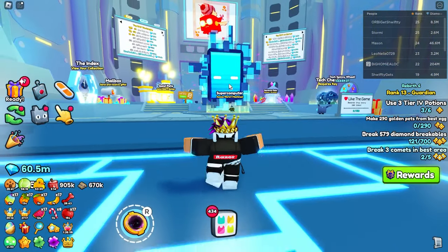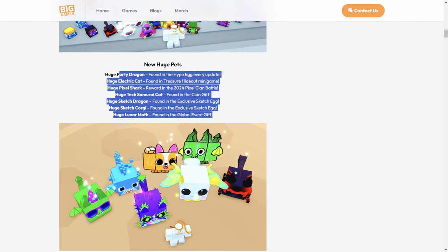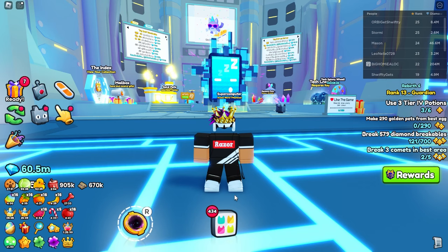Let's check the update log. Under new huge pets you can see exactly how to get each one: the Huge Party Dragon is found in the Hype Egg, the Huge Electric Cat I already showed, the Huge Pixel Shark is rewarded in the 2024 Pixel Clan Battle, the Huge Tech Samurai Cap is from the Clan Gift, the Huge Sketch Dragon and Huge Sketch Corgi are from the Sketch Egg, and the Huge Lunar Moth is in the Global Event Gift.